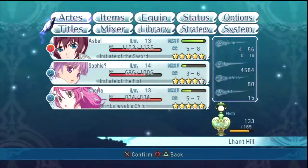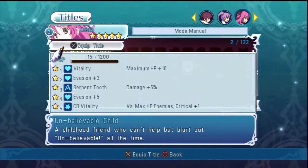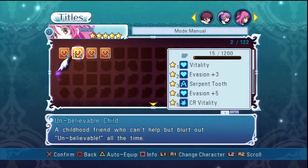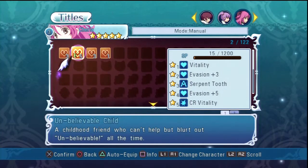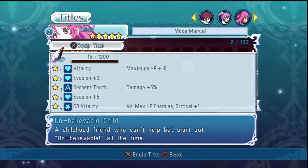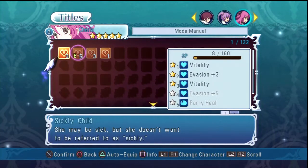CR Vitality — I wonder what that's supposed to be. Let's see our vitality. She already maxed out this one; it's already level five. Versus max HP enemies, you get one critical. So against any enemy that has full health, she does more damage to it. Now we can do evasion and parry heal.